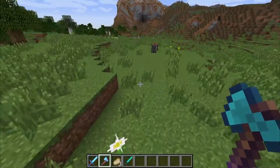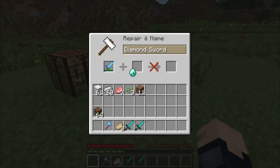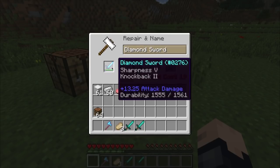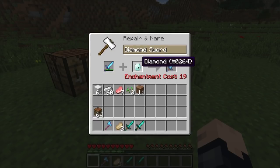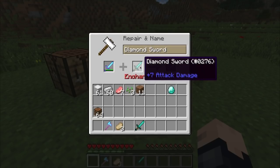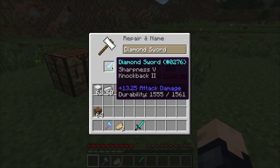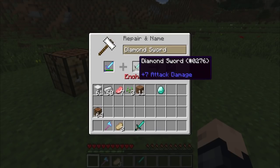To add enchantments to items that may not naturally get those enchantments with the enchantment table. So where does this enchantment cost come from? It's a little bit difficult to explain — there are a lot of factors. The materials your item is made out of, the base durability of the item you're putting in. So this diamond sword has a larger base durability than a diamond, so the cost is more expensive to combine them. On top of that, which enchantments you have — this gets very complicated very fast.